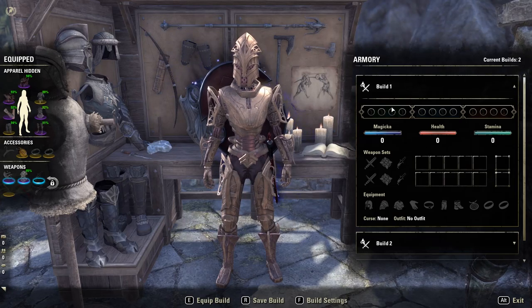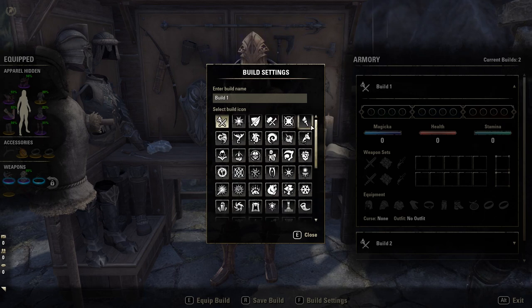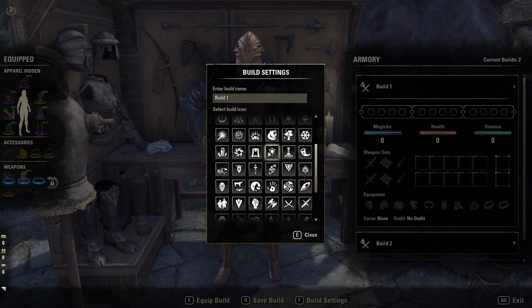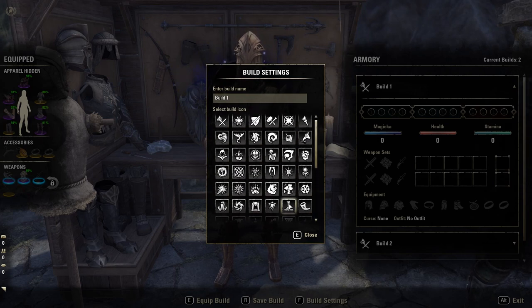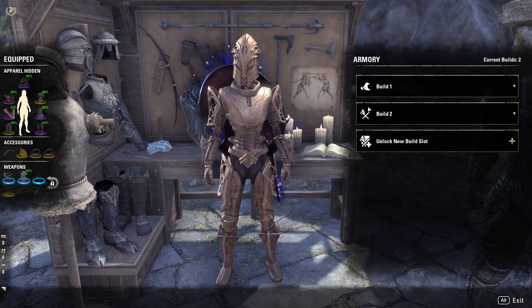Let's look at some of the details here, like build settings. You can edit the name of the build so you don't lose track of what you saved it for. You can also assign build icons — these are recycled icons from in-game assets. You can see the veteran mode symbol, a sweet rolls icon, and a couple of new ones like the hat. That's pretty much it for this feature.